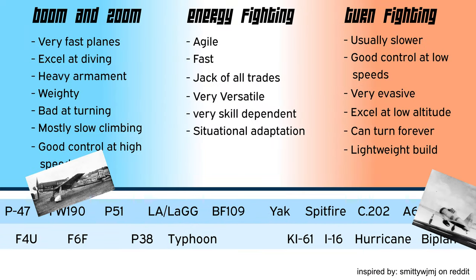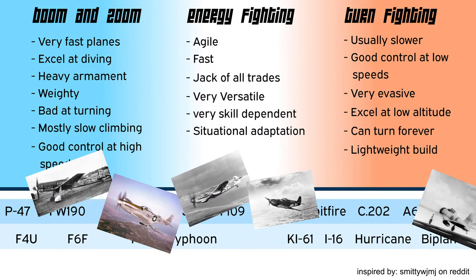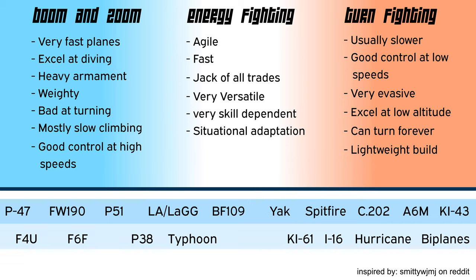There also are some boom and zoom fighters which are acceptable energy fighters at the same time — an example would be some of the P-51 variants. Right in the middle sit the 109s and the Yaks, which are very versatile but heavily rely on your piloting skill. In the end, everything is about energy conservation, so dividing planes into turn fighters, boom and zoomers and energy fighters is just a superficial categorization.